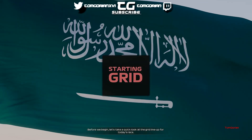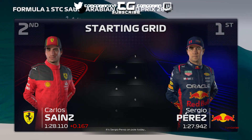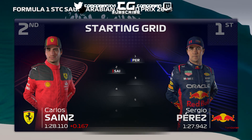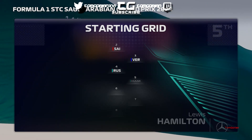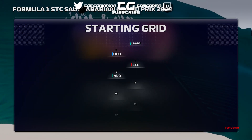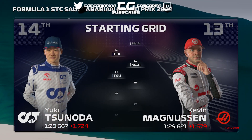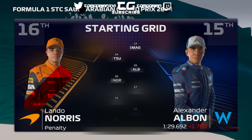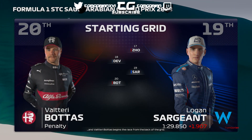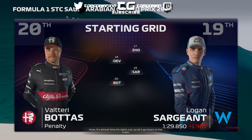Before we begin, let's take a quick look at the grid line-up. It's Sergio Perez on pole today, with Carlos Sainz starting second. Then Verstappen, Russell, Hamilton, Ocon, Leclerc, Fernando Alonso, Stroll, Gasly, Thomas, Oscar Piastri, Magnussen, Zanoda, Albon, Norris, De Vries, Sargent, and Valtteri Bottas begins the race from the back of the grid. It's almost time for lights out — let's go down to the track.